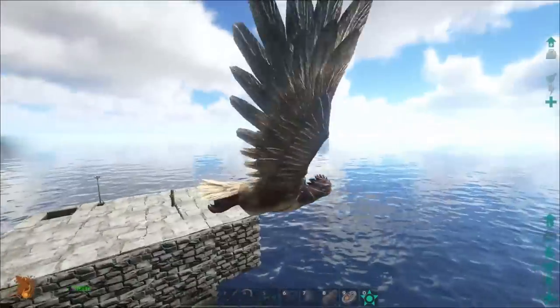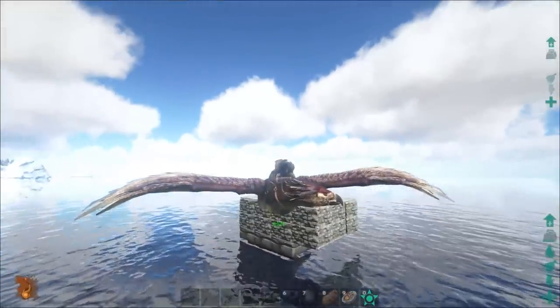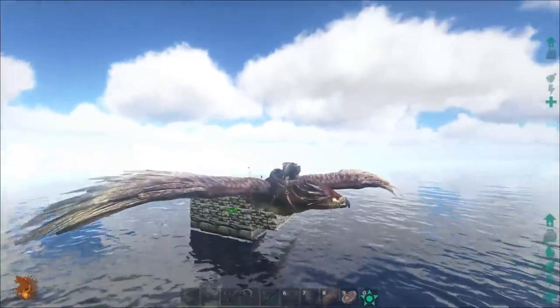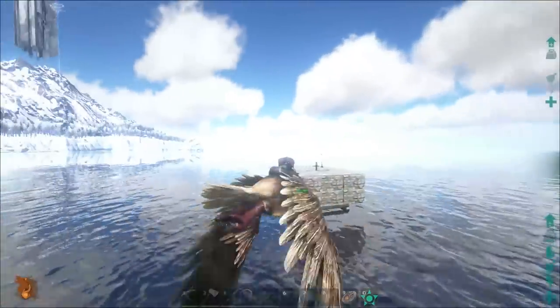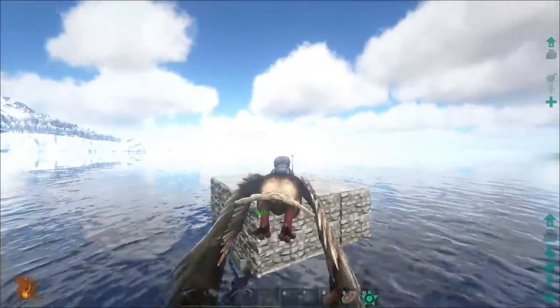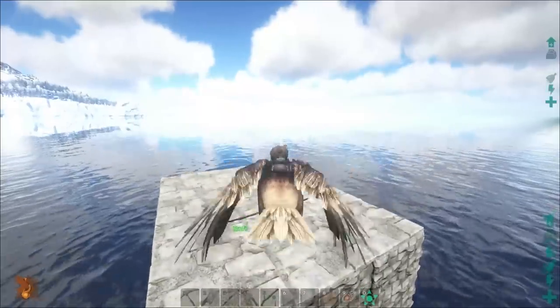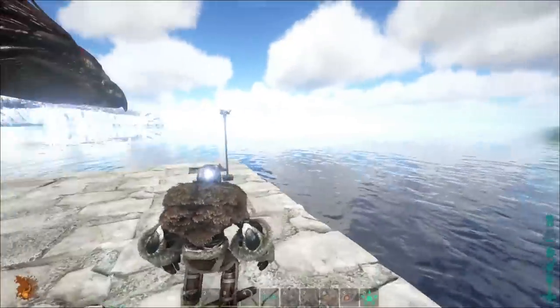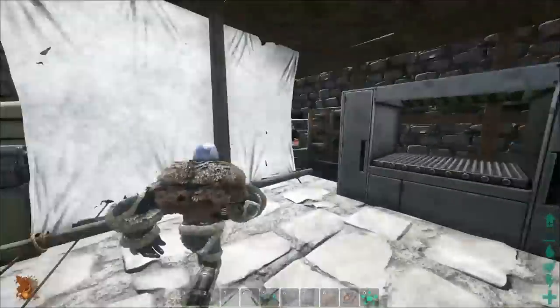Welcome back to another episode brought to you by Game Glitches. Today we're going to take a look at a brand new series of guides on Ark the Survival. I'm going to have detailed guides showing exactly how one can obtain a boat and how one can turn it from a little annoying thing to, of course, the king of the sea — a floating fortress if you must.